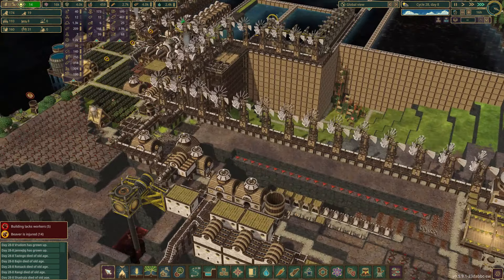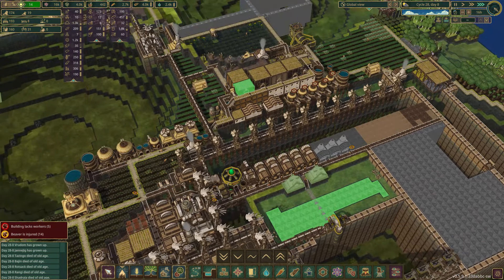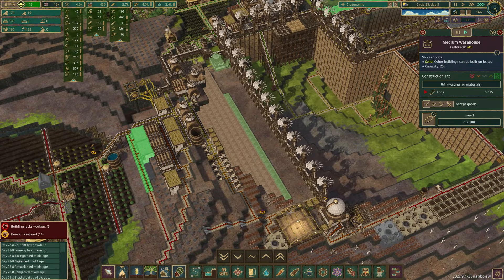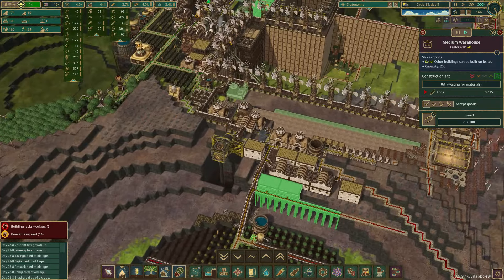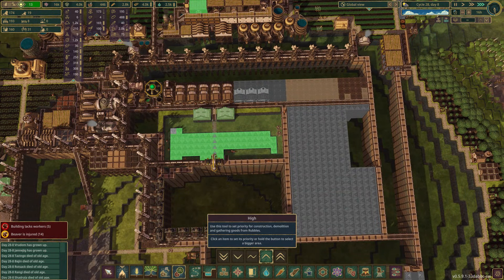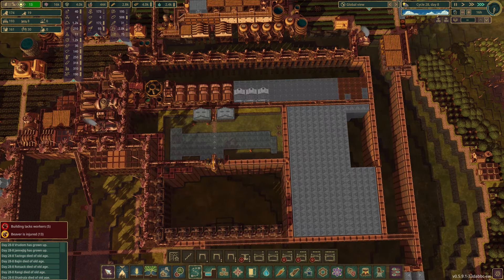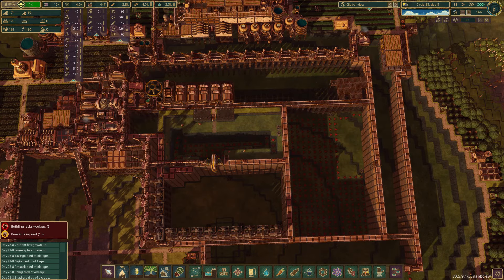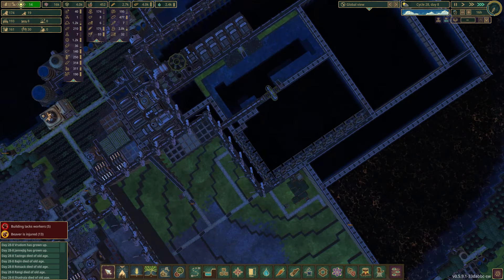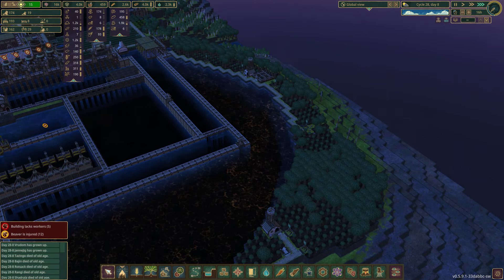Everything seems to be going as we would expect. I want to check the priorities — we have this as a little bit high. No, that is all high — this is medium, this is high. I wonder if it's doing the priorities all the way down. It is, okay good. So maybe we just let that go the way it is. It is day eight of good weather.